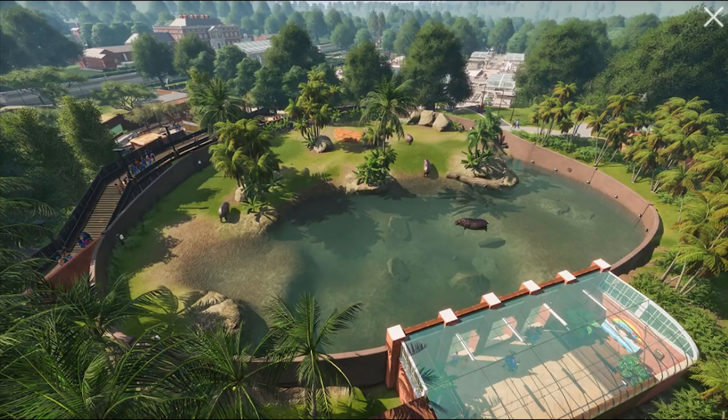The main thing we're looking at here is the hippo enclosure, and specifically what the hippo enclosure is showing us in regards to fencing and water. As with the last few screenshots, we aren't really getting loads of new information here, but we do have to dive a little bit deeper to really figure out some of the stuff we're looking at.